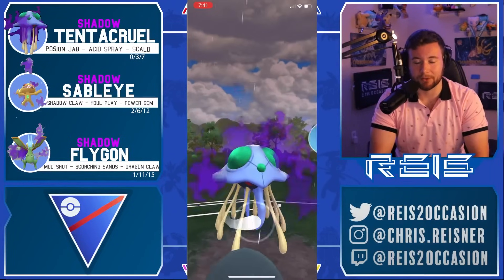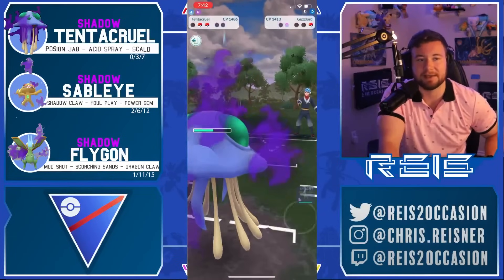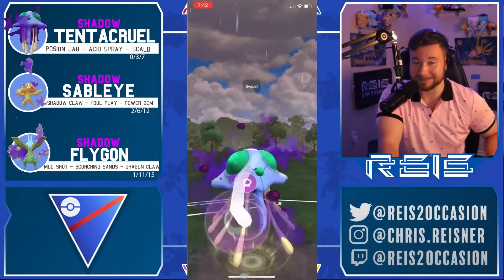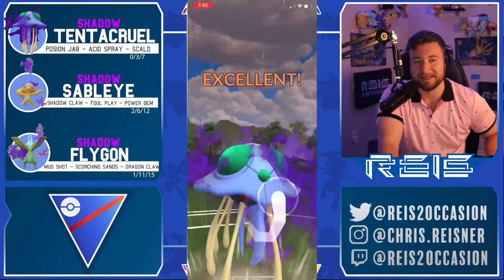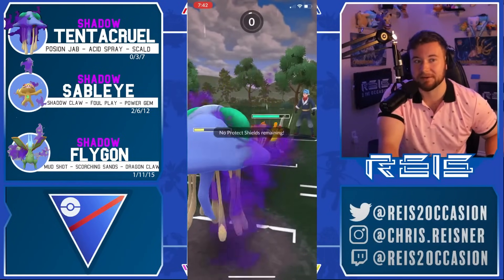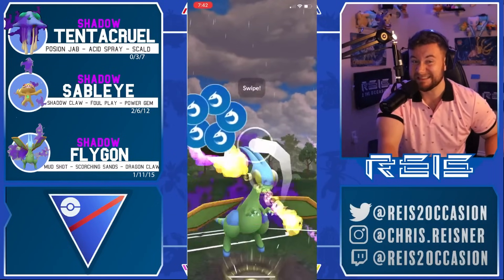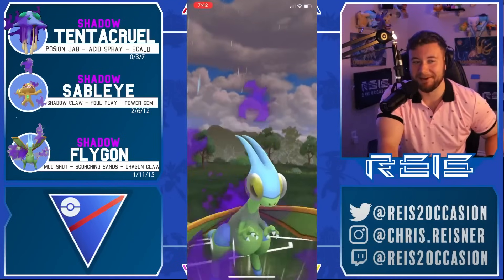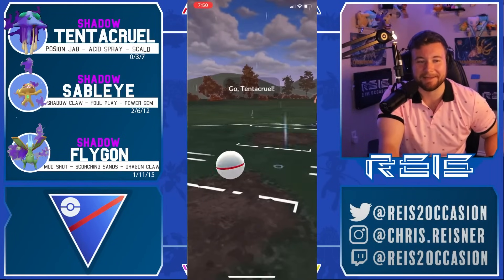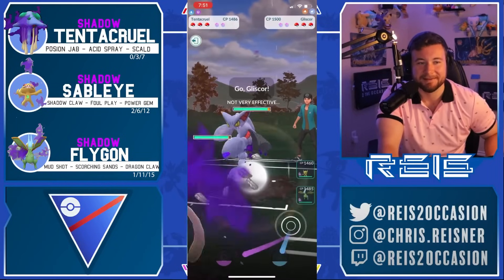We know how dangerous Sableye is, up energy, gonna throw the Power Gem before Guzzlord gets off a Dragon Claw. Power Gem connects for some really solid damage. The opponent counted — I was afraid they were gonna get greedy there. Dragon Claw would definitely have been enough; they go Crunch instead. Now coming in with Tentacruel, throw the Scald, guarantee the knockout or grab that shield. Knockout secured, only one Pokemon remaining.